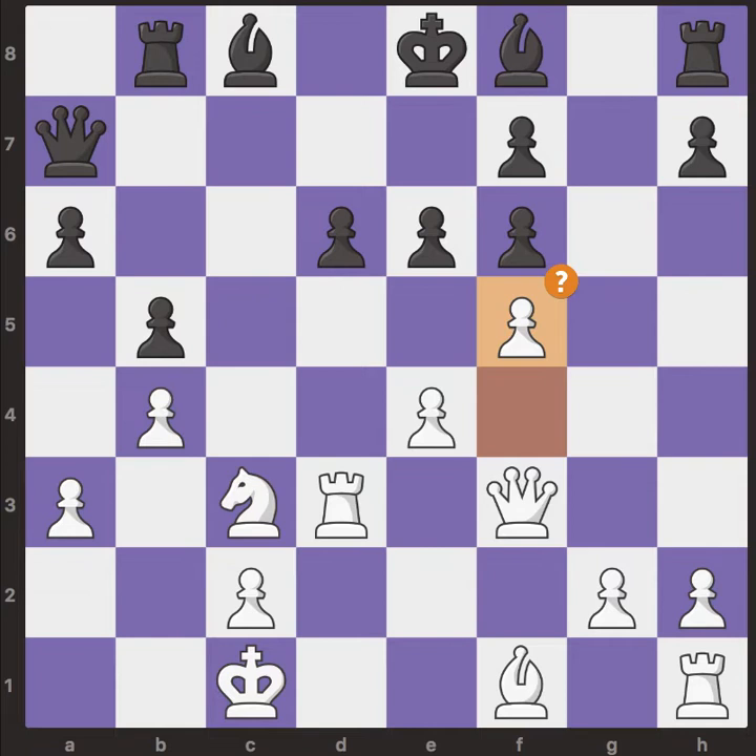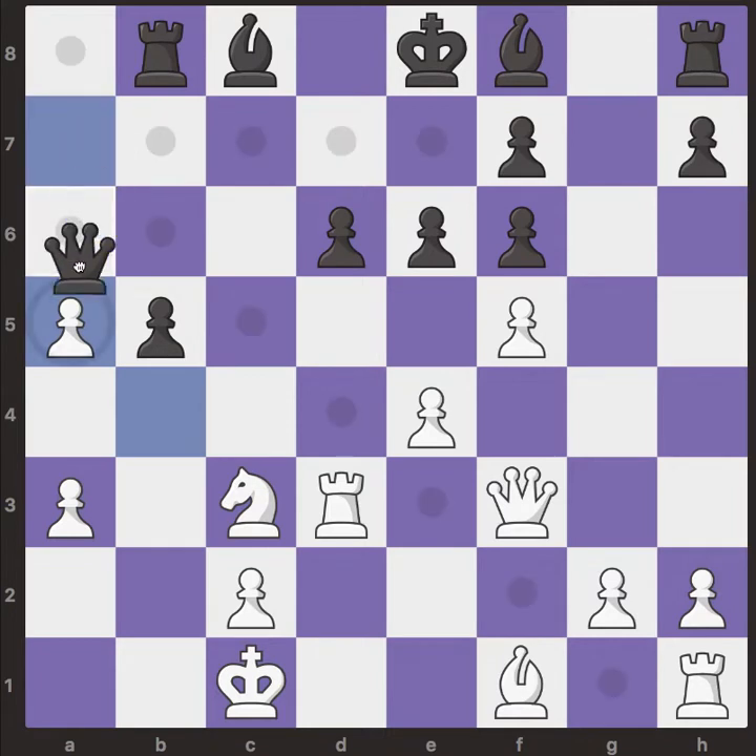Here we have f5, but it's a mistake. The best move was, for example, moving the bishop to e2, developing the bishop. Anyway, after that black goes for e5 — this is a strong move — because if white captures, black will capture back with the queen and then this pawn becomes a standard attack.